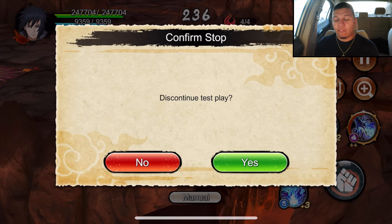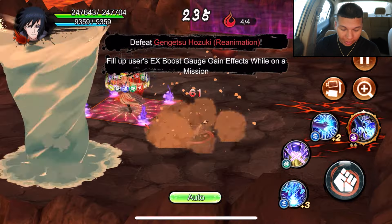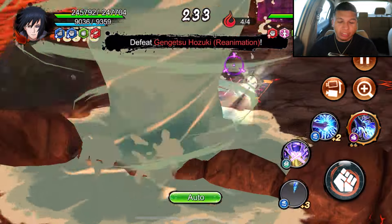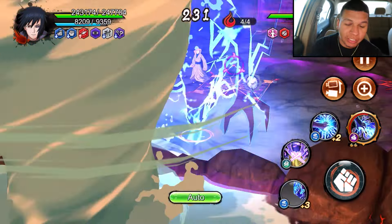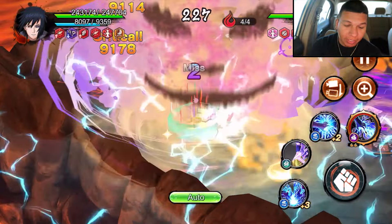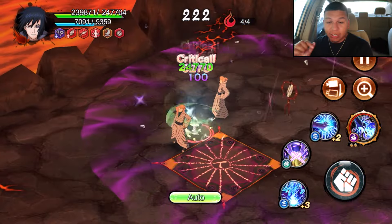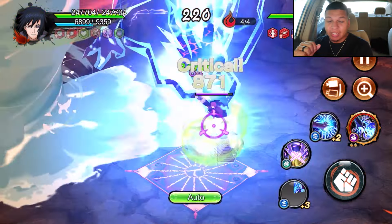Alright, here we go. I've got Final Valley Sasuke in here because he gets a huge evasion buff from his limit break — I want to see how good this man can handle that. Put it on auto. As I said he uses the tornado jutsu first, then he should use his limit break — okay, he used the walmart jutsu. Alright, he used the limit break and Sasuke is taking damage.